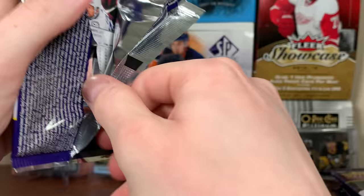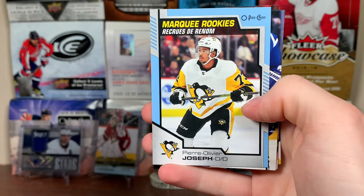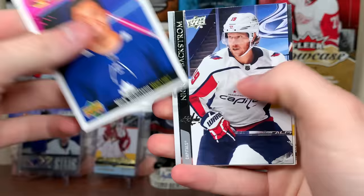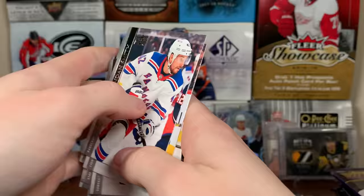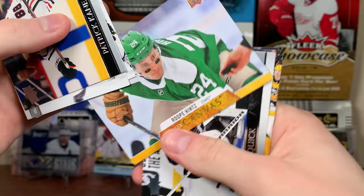Next up, P.O. Joseph, Marquee Rookies Blue. Then we have Nick Robertson, Portraits Rookies, no French behind him. Next up — Jake Ottinger, Marquee Rookies. And then Canvas — Roope Hintz, beauty canvas, winter classic picture. The base is really getting out of hand here.